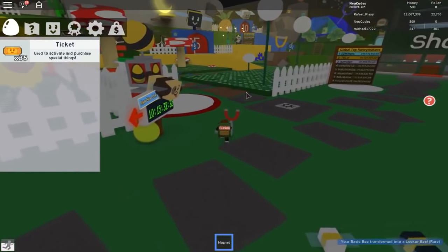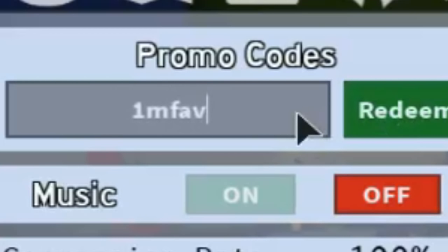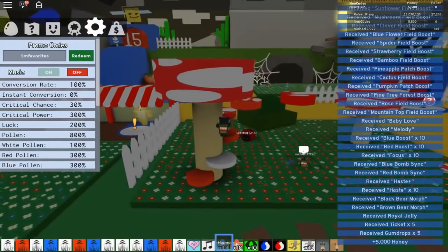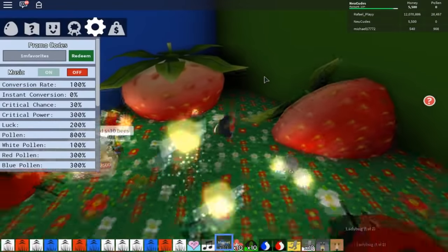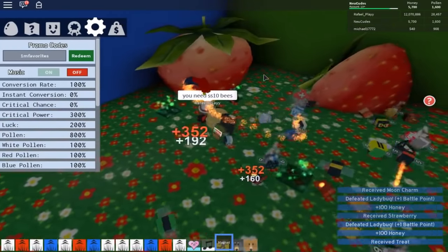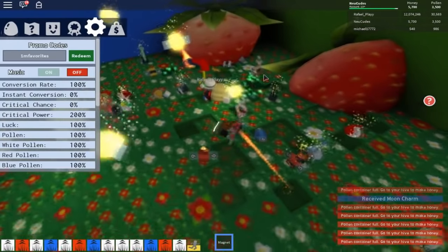We got a looker bee — this game hates me. Let's use this code: 'one million favorites' — one million power, there we go! Let's quickly go over here — boom, there you go. Let's try to get this charm — I got one charm! Can I get anything better? Come on, another charm please — and boom, I got another one! My backpack is already full. This code is so freaking OP, it's the best code in the game.